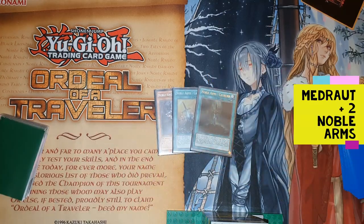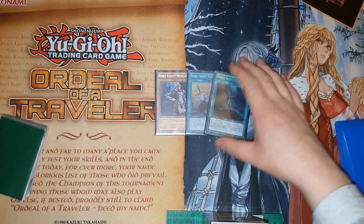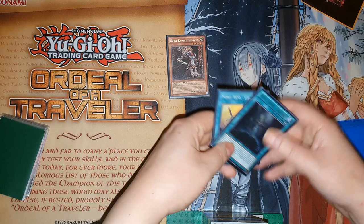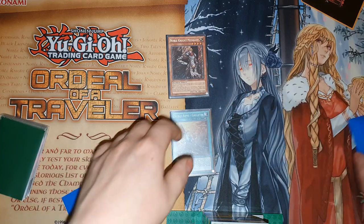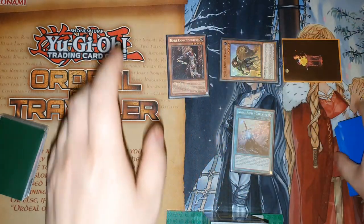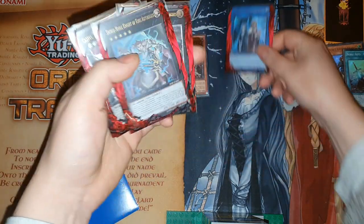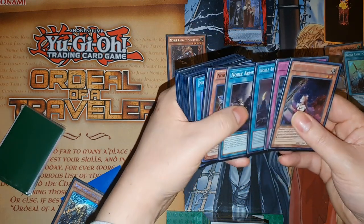For this next combo it is a lot stronger — you get a lot more value. You need one Madrart and two equip spells, and only one of these needs to re-equip. Similar lines to before: I'm going to activate Gallatin, then use the effect of Madrart to summon out the Ivan. Ivan gets equipped with Gallatin, Ivan summons a token. We're going to link off the token and Ivan for Isolde. Isolde is going to search Brothers just like last time.